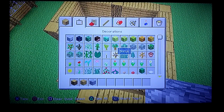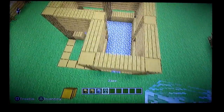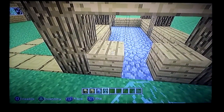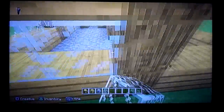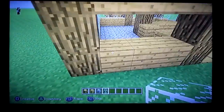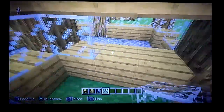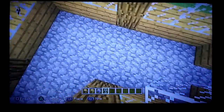Next you're gonna want to do your windows. You can use glass panes or glass blocks — I like glass blocks, I think they look better. You're gonna need 31 of those. And then for the skylight: 23, 24, 25, 26, 27, 28, 29, 30, 31. Perfect.